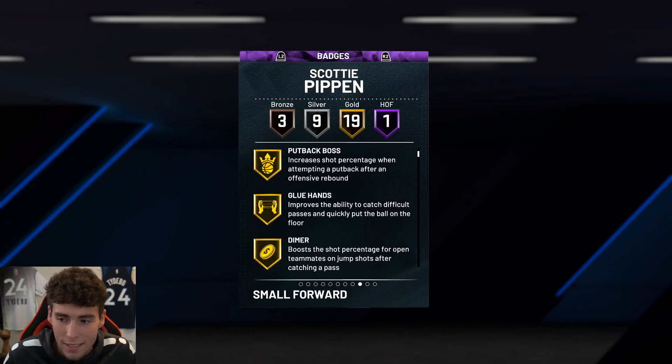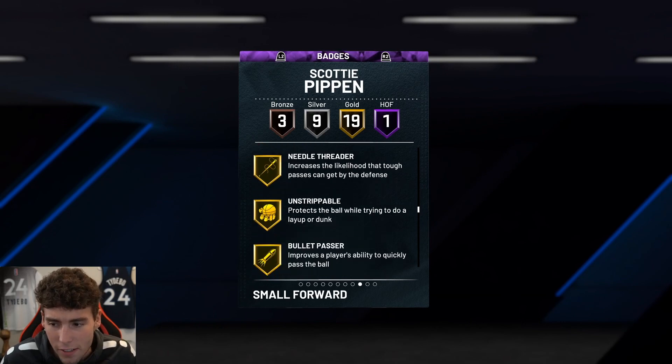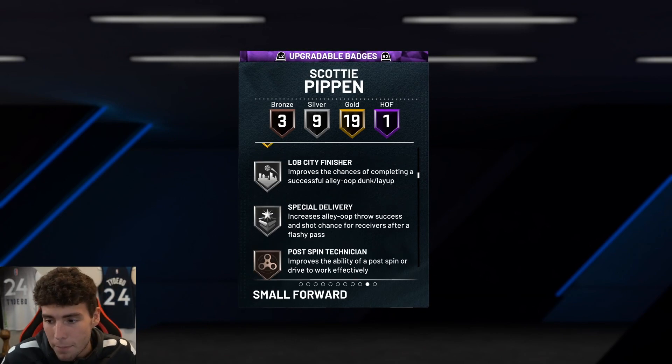He has a HOF fade badge, off-ball it's pest 19, on gold: glue hands, dimer, pick dodger, chase artist, clamps, interceptor, intimidator, pogo stick, tireless finisher — and he does have the gold bullet passer, which I am a big fan of. Nine on silver with three on bronze.